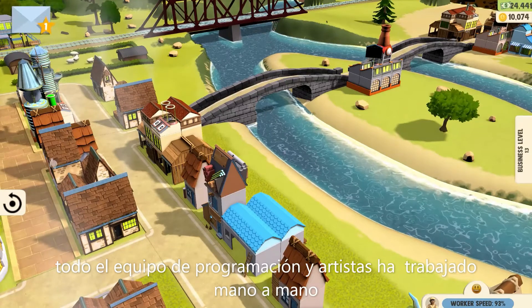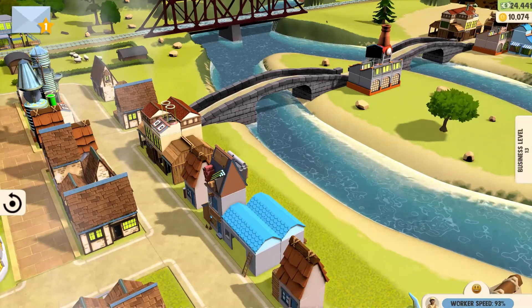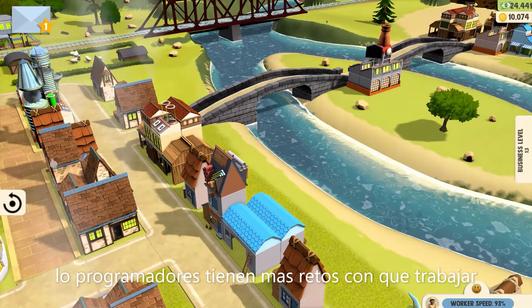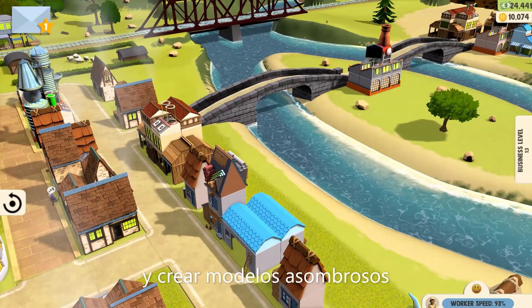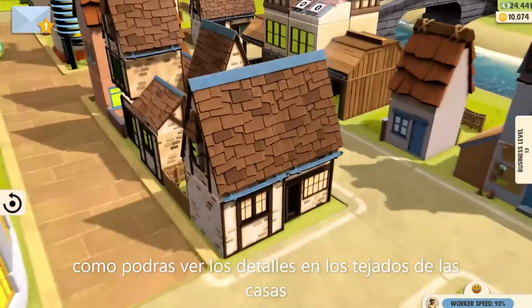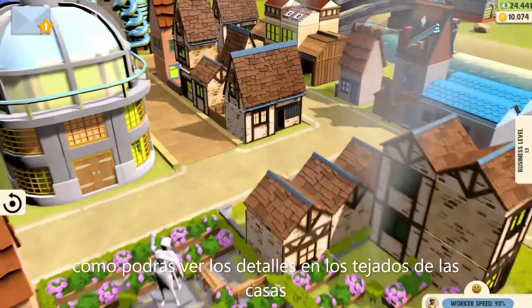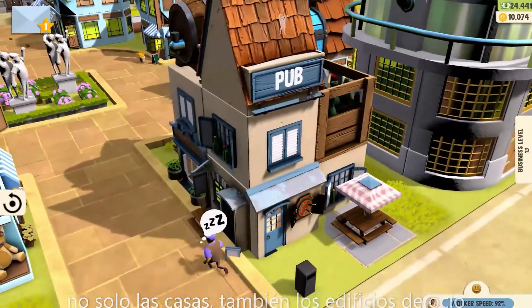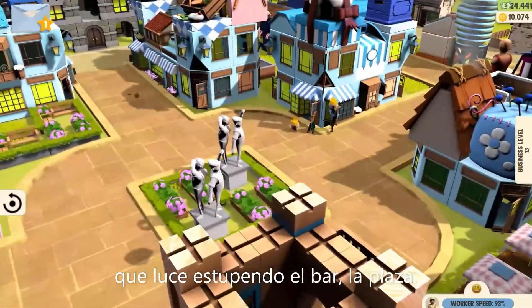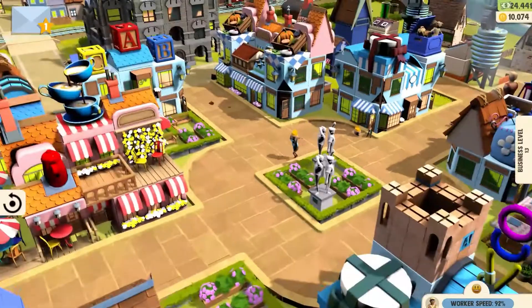Our programming team and artists have worked hand in hand, programmers giving the artists just more range to work with, more detail to experiment with, and them creating some amazing models. If I zoom into the house here, you can see that's changed. It's not just houses — it's leisure buildings like the pub, that looks great there. New town square, dispatch van moving through.